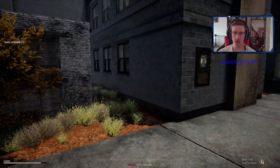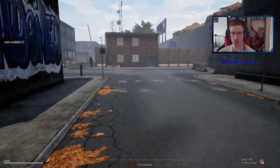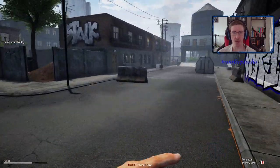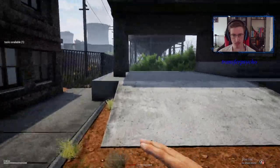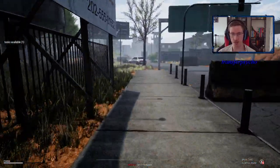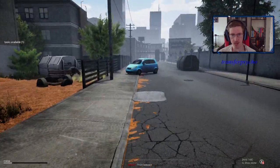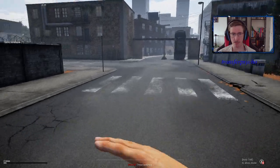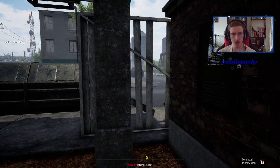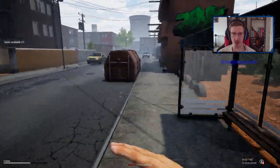I think that is all the locations. There is another electric box right here but that doesn't work, so I don't think there's any point checking that out. For me personally, I had three envelopes — one of them was down here, which was the first one I showed, and my second envelope was here in this electrical box.